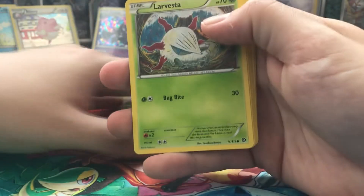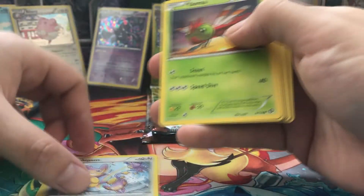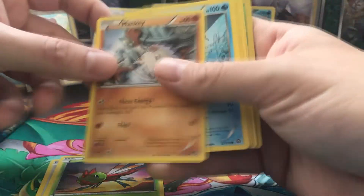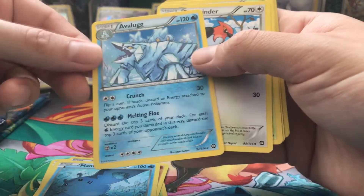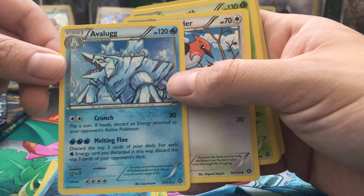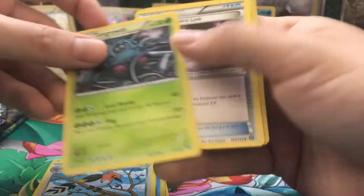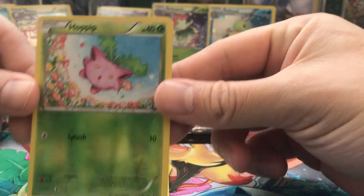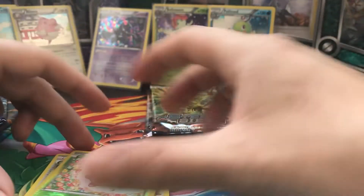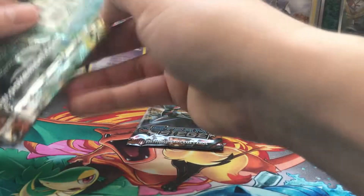Opening the first Steam Siege pack. We got Larvesta, Aipom, Yanma, Monkey, Mantine, Avalugg as our rare card, Fletchling, Tangrowth, Gardevoir Spirit Link, and Hoppip as our reverse holo. Nothing special in this booster pack.